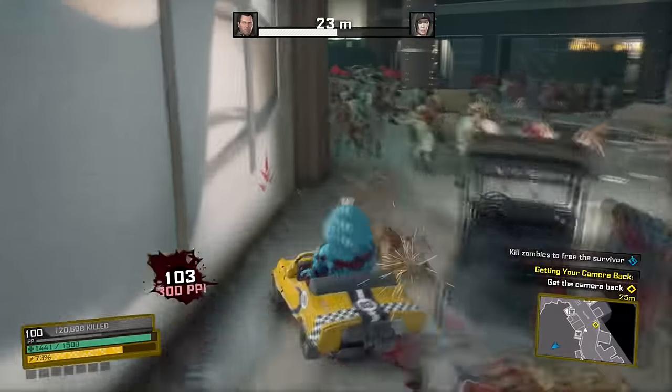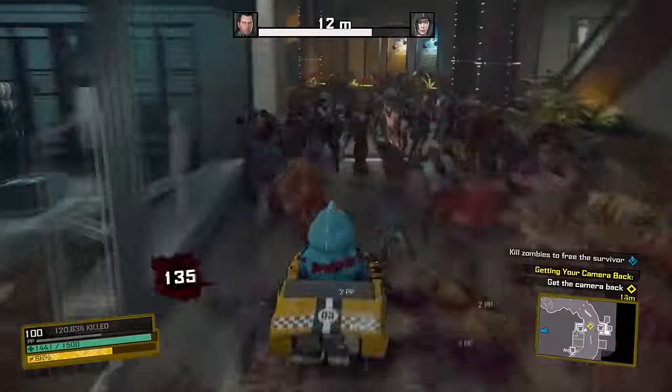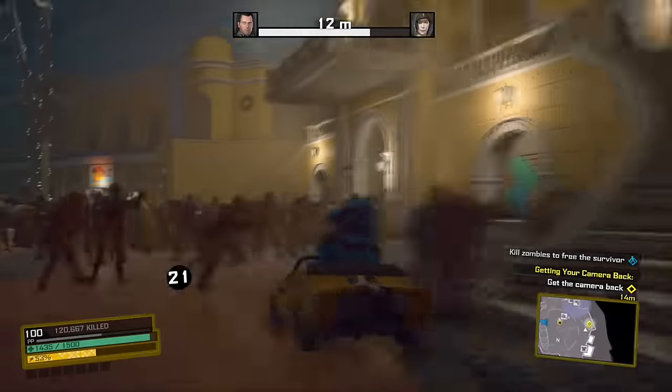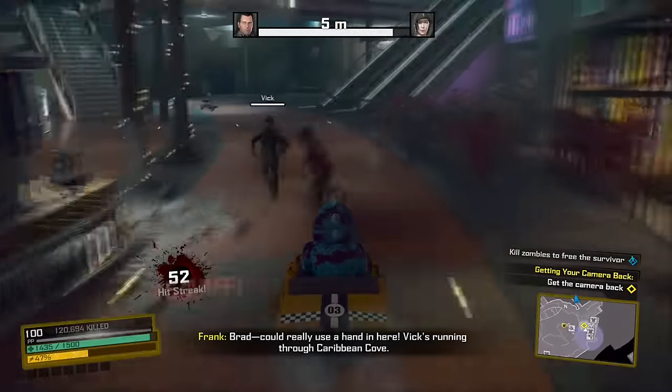What you don't want to happen is fall too far behind or go too far ahead, because you will fail the mission. Vic's flashbangs have no effect on me, which is a reason why we grabbed the go-kart — and also because you would have run out of stamina by now.